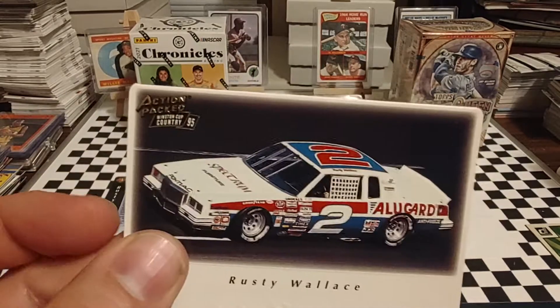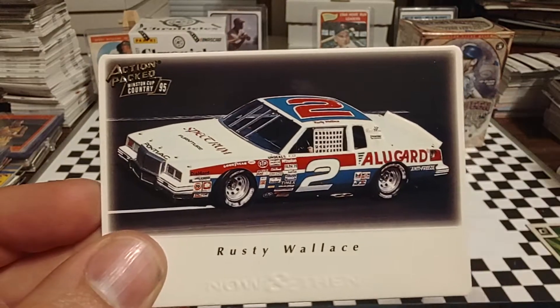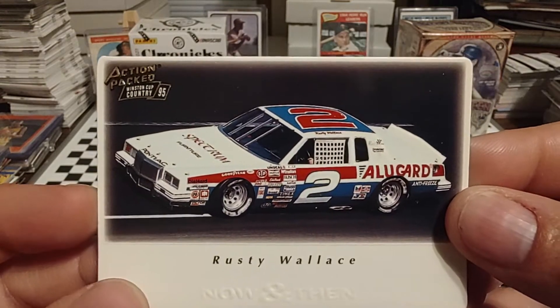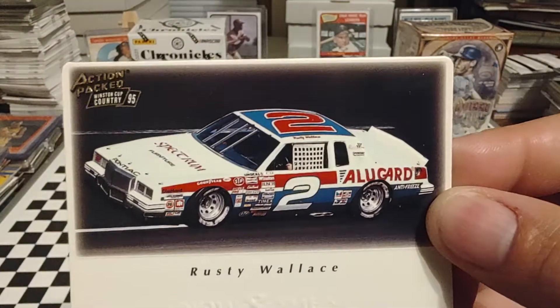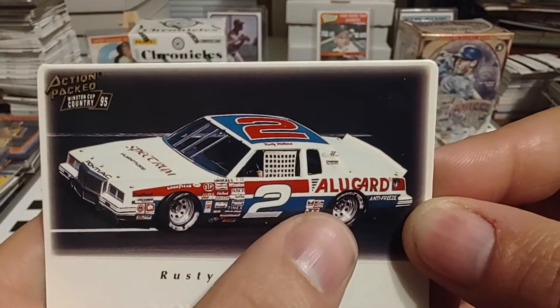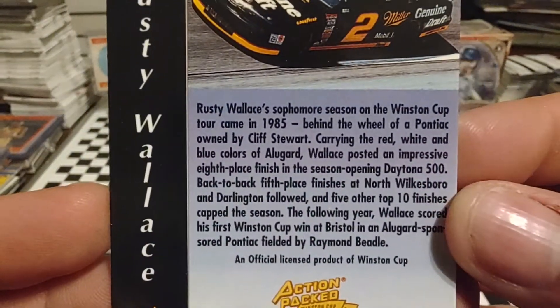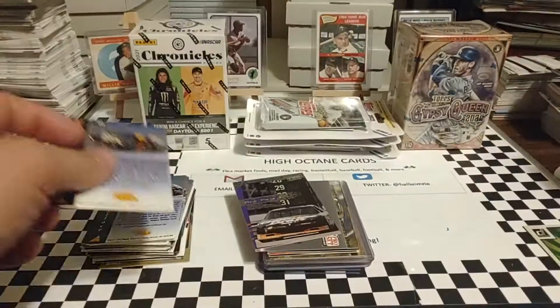He only ran this car one season, 1985, also for Cliff Stewart Racing. When they lost the Gatorade sponsorship, they dropped the number 88 and switched to number 2. They had Al Ugard, one of Rusty's sponsors, hop on board, as well as Spectrum Furniture — the furniture store that his car owner Cliff Stewart owned.